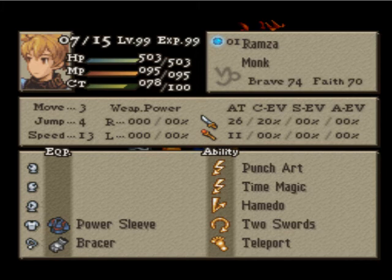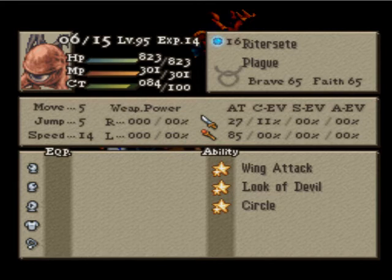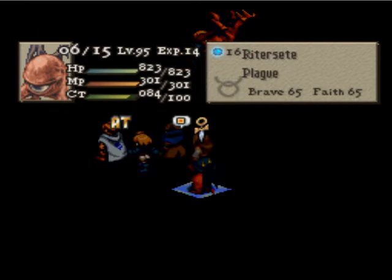Ramza, meanwhile, is a monk. He can one-shot anything here, because his fists do more than 700 damage, so he walks up to something and it dies. And then my plague will be casting Meteor in a very roundabout fashion onto everybody. He has 85 MA. I don't expect anything to live, but we'll see how many he can shoot down.